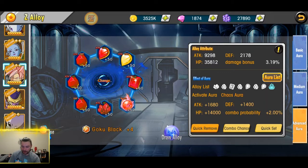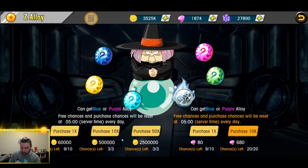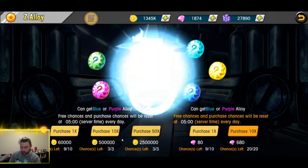The first thing I recommend doing is taking off all of your alloys from every character, stripping them of everything. Then go in and buy the alloys that you plan on purchasing today. I'm going to purchase 50 here real quick for you guys.